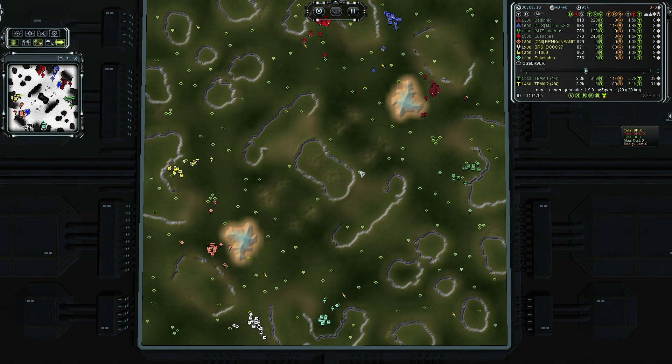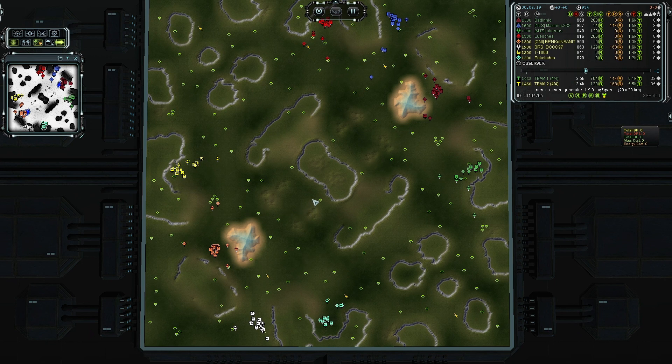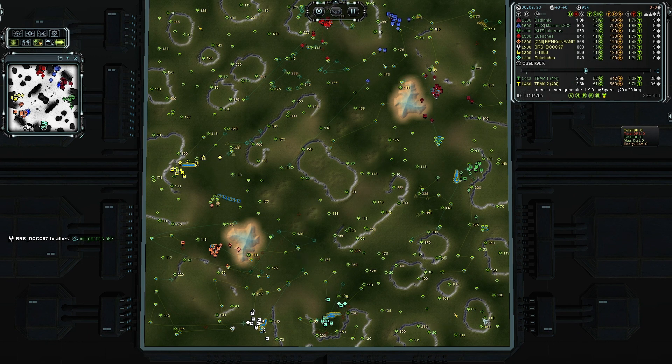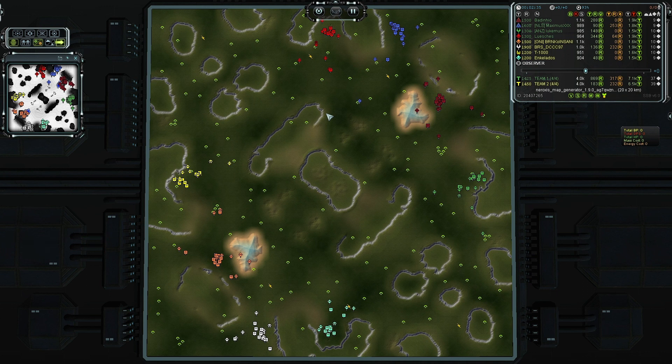This is a 20x20 map, so lots of room for our players to expand and get all of these beautiful mexes under their control. The reclaim is not a huge clump in one spot — it's spread throughout the entire map, so plenty of reclaim for our players to scoop up. The racial breakdown: for team 1 we have 2 Cybran, 1 UEF, and an Aeon, so they are missing the Seraphim faction. For team 2, we have 2 UEF, a Seraphim, and an Aeon, so they are missing the Cybran faction.